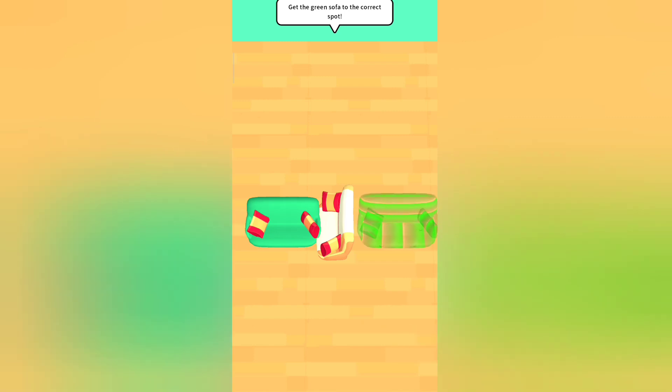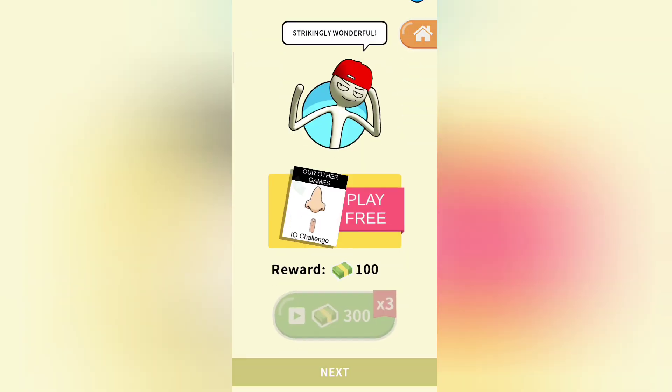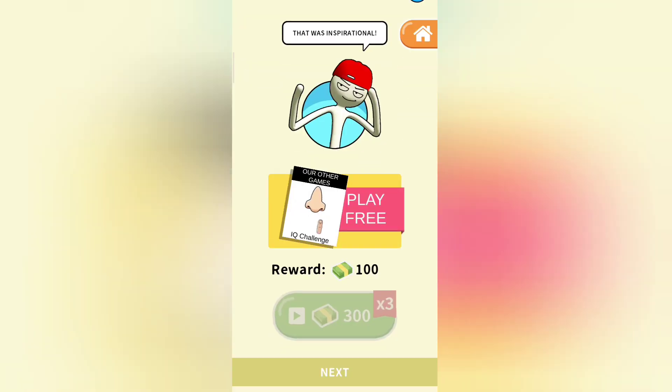You should swipe it down, let's see. We did it. Let's see what's next. This is the sofa again, and you should swipe it down. Let's see what's next. That's easy for me. As I said, I am the best puzzle game player.